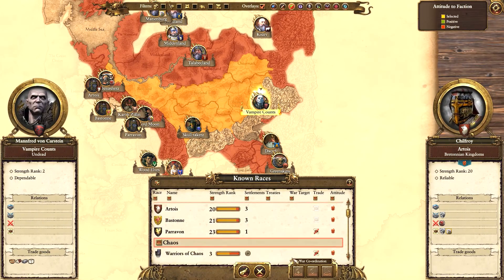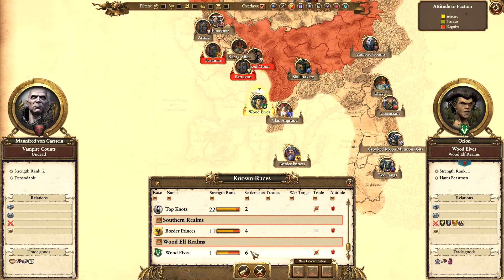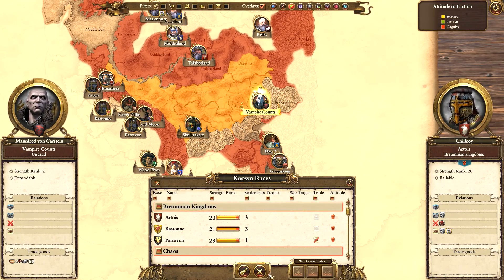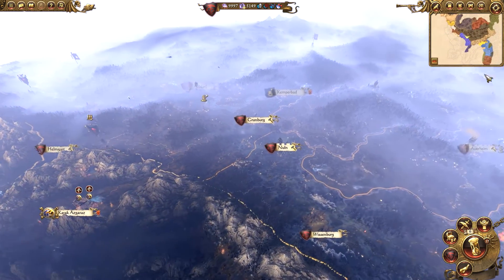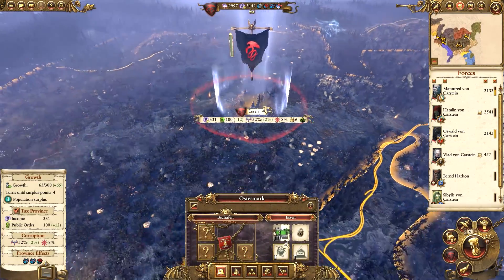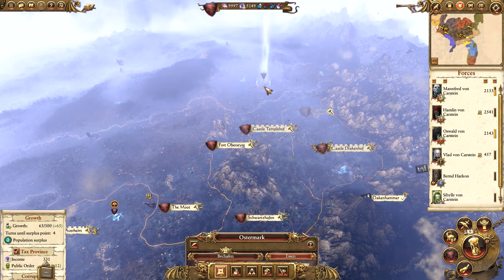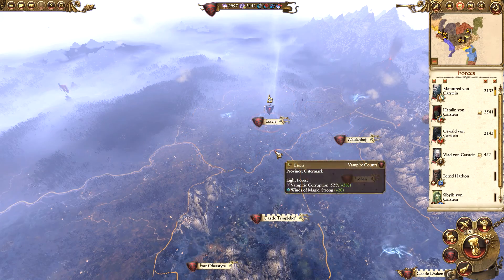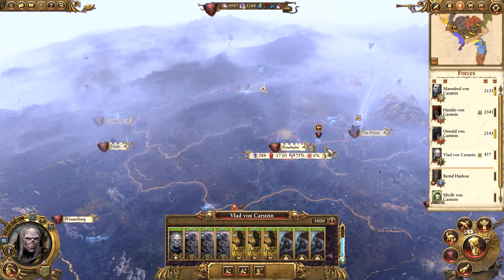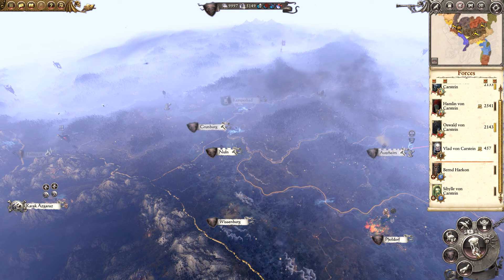Let's have a look at what sort of strength rank we're going to be dealing with - Strength Rank 1 of course for the Wood Elves. What strength rank are we? Strength Rank 2 - okay, so that's not too bad. I was very scared for a moment but considering it's quite early in the game that's perfectly fine. I'm going to have to get Oswald to actually leave Essen eventually and join us, but I think Vlad and his new army once he recruits from Averheim should be perfectly fine. Let's move on to the next turn.